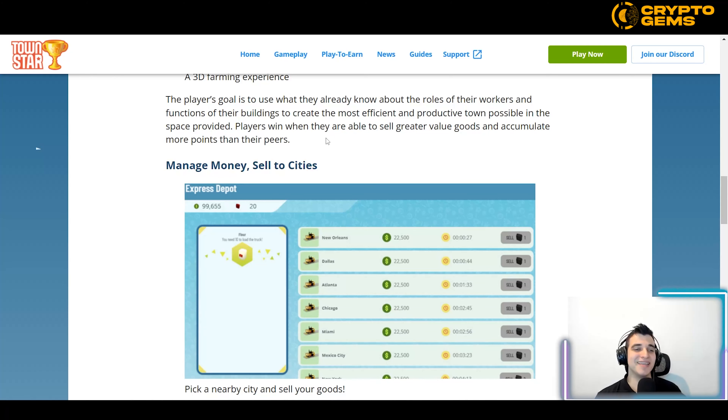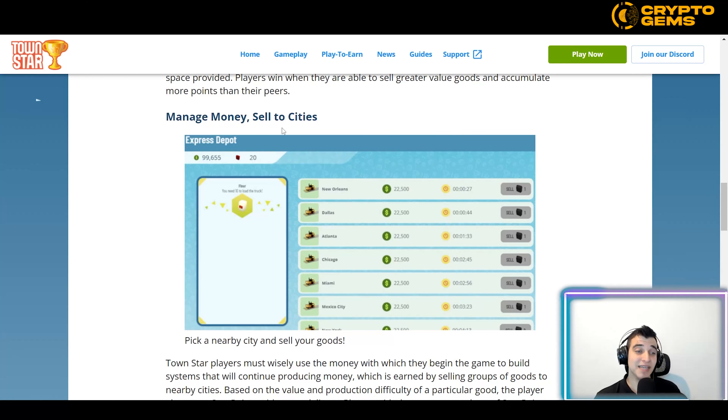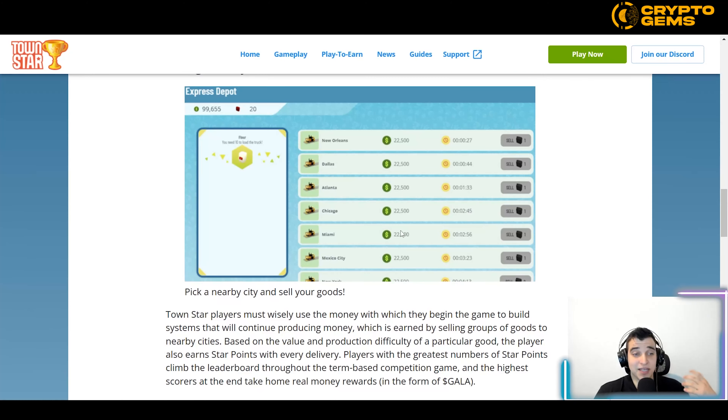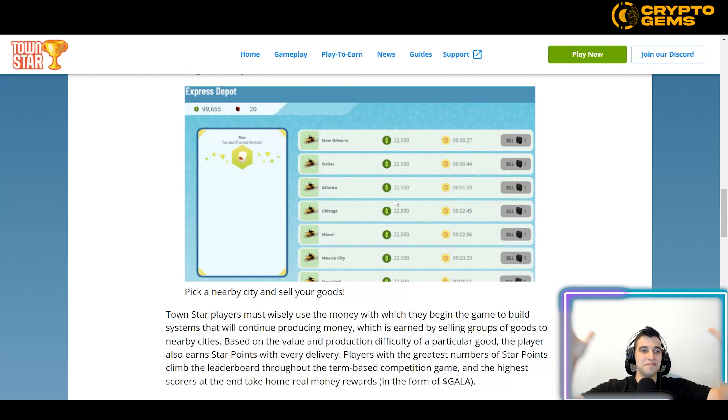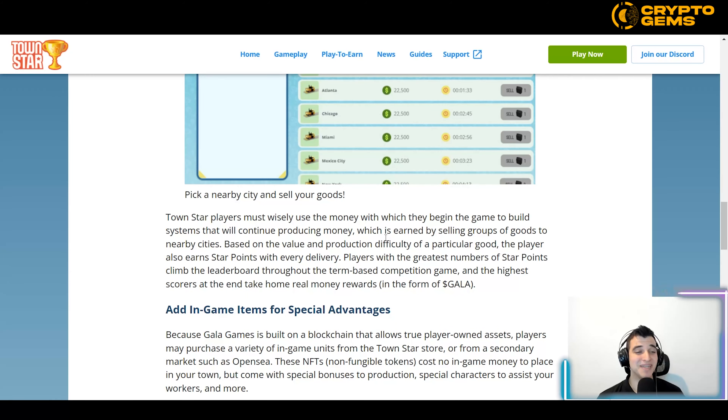Players win when they are able to sell greater-value goods and accumulate more points than their peers. You can manage money and sell to nearby cities — just like in the metaverse, if you have a farm and are growing goods like corn, you can sell them to nearby cities, just as you would in a real farm scenario.